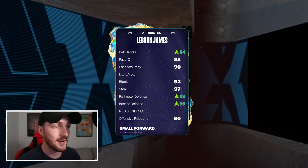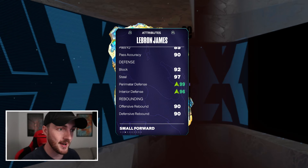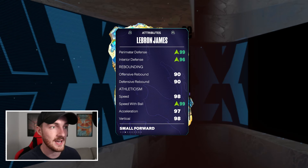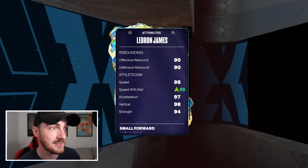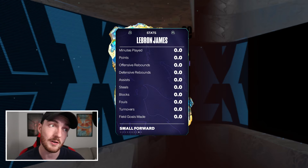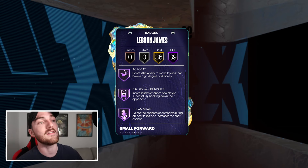Ball handle is now a 94, perimeter defense is 99, interior defense is now 96 — so he can guard one through five easily. His rebounds are already in the 90s, speed is a 98, speed with ball is a 99. And for Hall of Fame badges, we go ahead and give him 39 total.